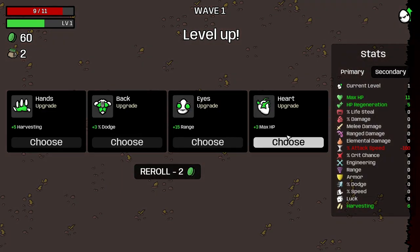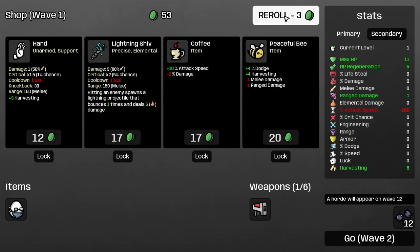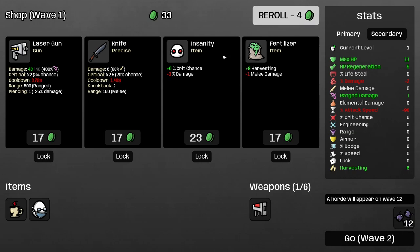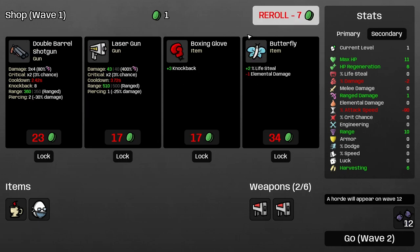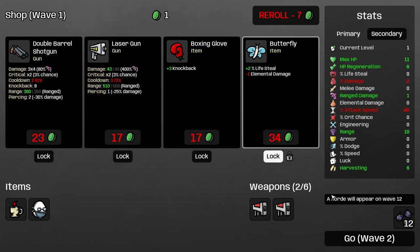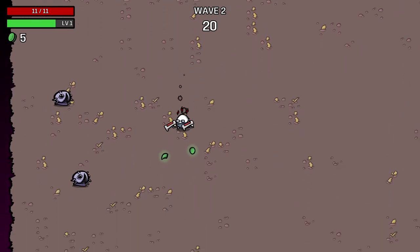On this level up I am rerolling a bit, which I probably shouldn't have done. But I end up taking ranged damage, because we do have a ranged weapon, so that'll benefit us eventually. And I take the coffee to get more attack speed — the more attack speed you have, the more damage you'll do because the more shots you'll actually get. We get our second medical gun there as well. And I lock the butterfly to get extra lifesteal, because we're not doing any elemental damage — I might as well get as much lifesteal as I possibly can.